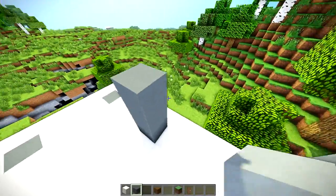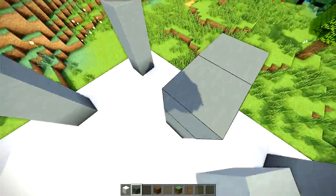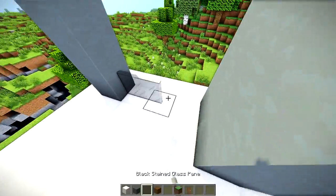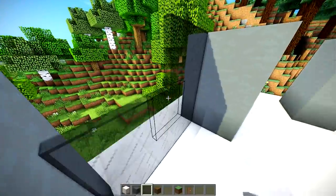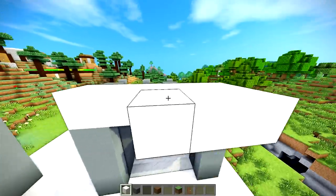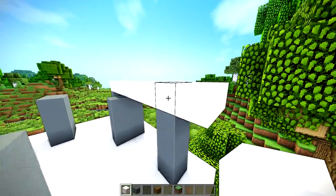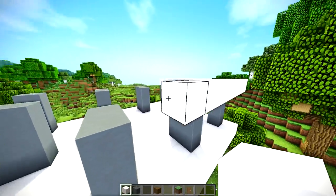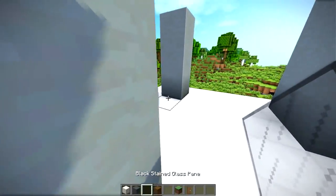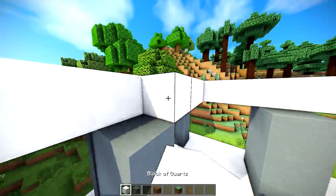You want to copy pretty much the exact same thing you did down below. The only difference is it's only going to be three high. Just do the exact same thing — fill them in with glass, then do the same sort of roof thing extending one over. There's not going to be an entryway on this one, so all of them are going to be filled in with glass on the outside block.